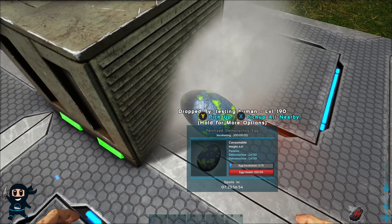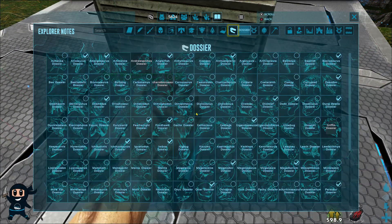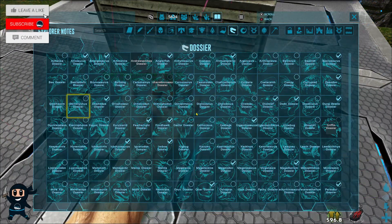To get the dossiers, according to Wildcard, you must either tame the creature or claim it after it has been born. In doing so, you should obtain the dossier along with two times experience for 10 minutes.